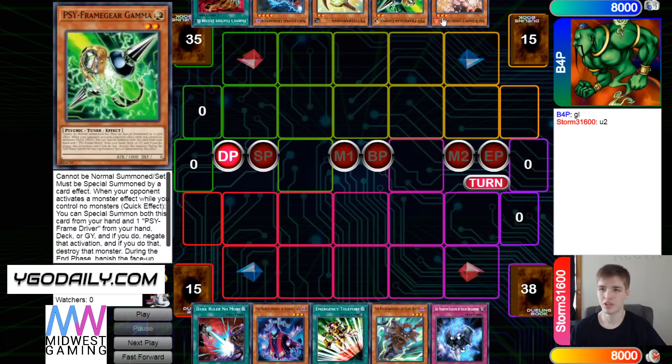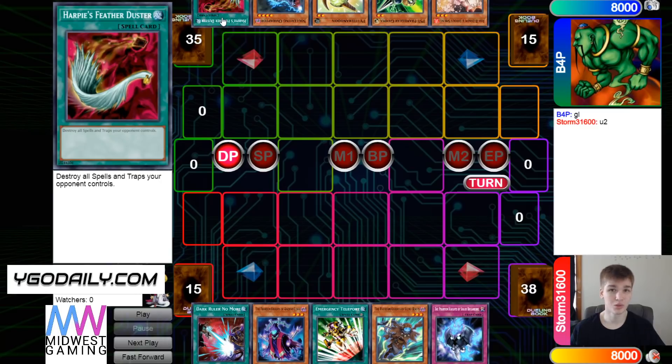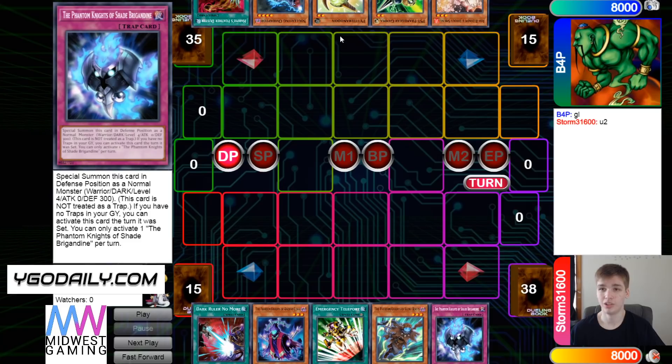B4P has two hand traps going second and a Harpie's Featherduster — not Heavy Storm, Harpie's Featherduster — that can out Fogblades and stuff.